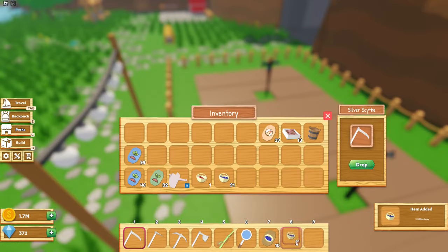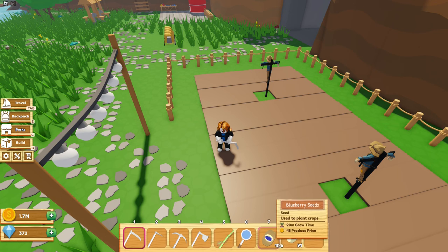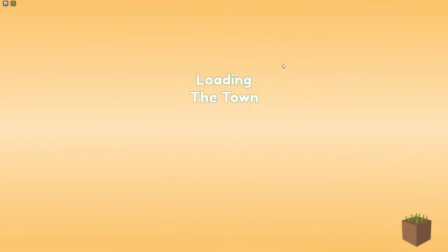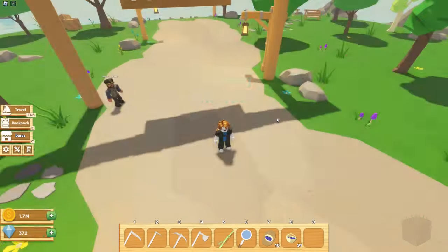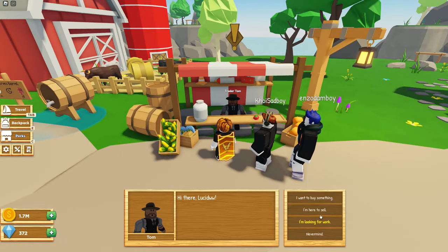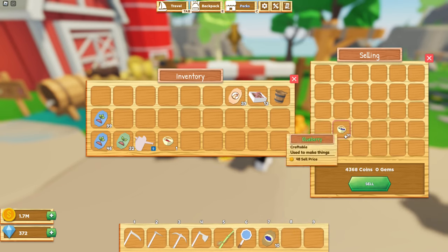We're done collecting. We collected 91 blueberries and also 10 seeds, which is pretty neat. Let's go talk to Tom and sell our blueberries to see how much we can make. They sell for 4,368 — 91 of them.